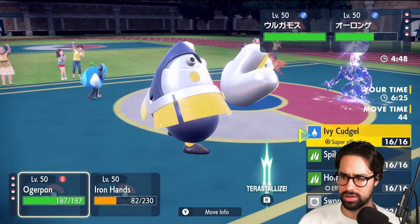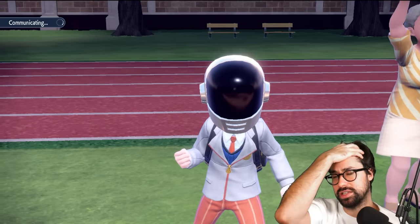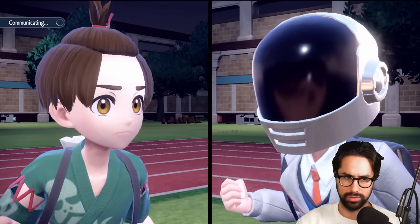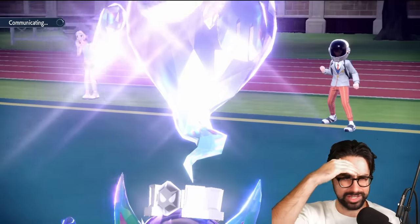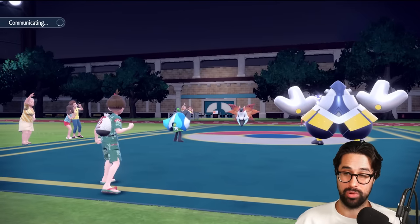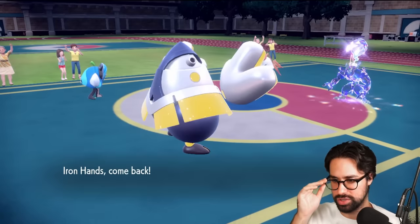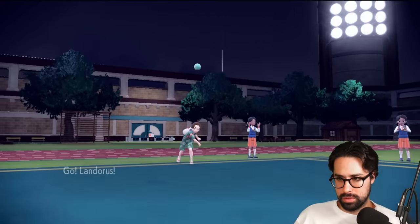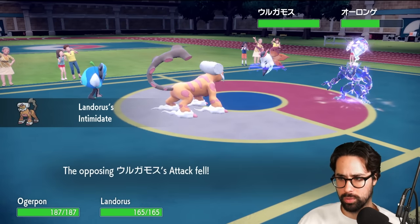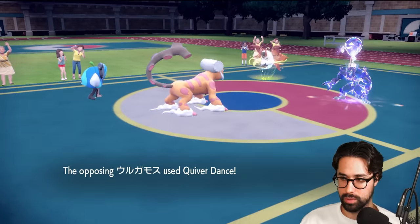Volcarona comes in. I'm going to Swords Dance here and switch to Landorus, because until I know what the last Pokemon is, this is going to be pretty difficult. I'm lucky that Heatran and Landorus are really good into Volcarona. I have to keep Sinistra in mind, because the ability to switch in and use Hospitality to heal Volcarona at any point means I need to be going for big moves rather than trying to slow play. The screens are annoying. Parting Shot comes out into my Landorus.